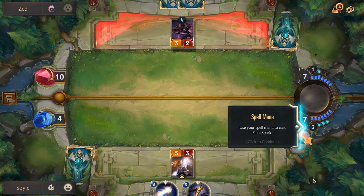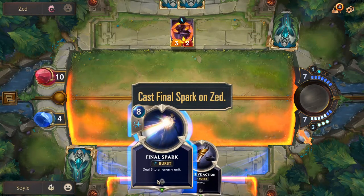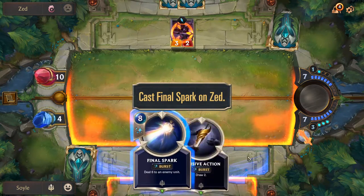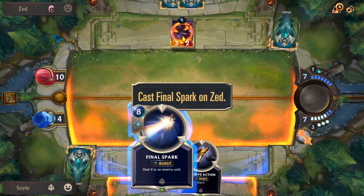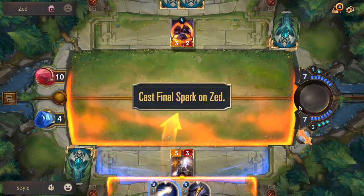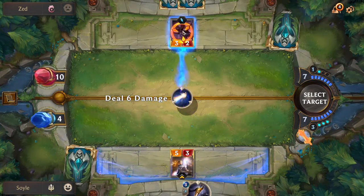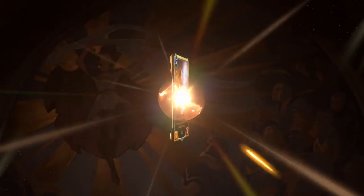Use your spell mana to cast Final Spark. We have 7 mana, but Final Spark costs 8 — normally we couldn't play it. However, spells always use spell mana first. We have 3 spell mana and need 8 total, so it takes the remaining 5 from normal mana, leaving us 2 mana. If you hover over the cost, you can see the spell mana gems highlight white. We cast Final Spark targeting Zed — Zed is dead. Lux also levels up to level 2.